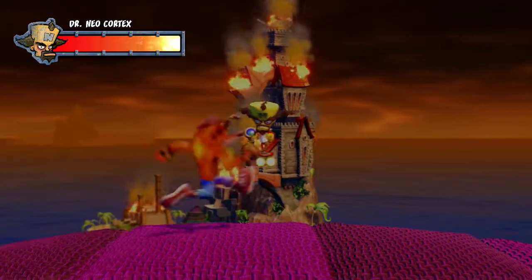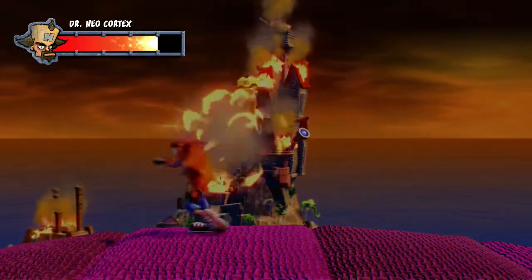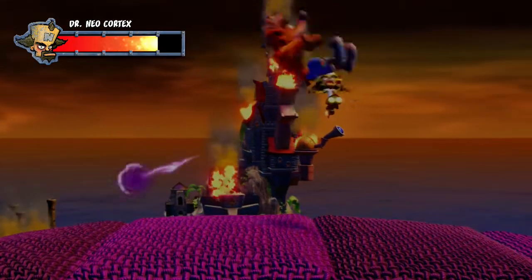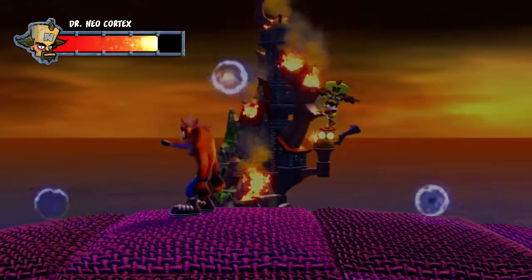His castle's on fire for some reason. So here's how you beat him. He's got five little health bars, and he's gonna shoot those purple and green blasts. When he shoots a green one, you spin it back at him. Every time his health goes down, he has a new pattern.